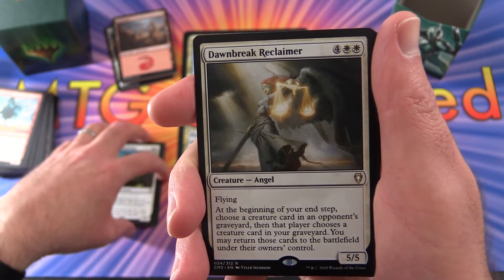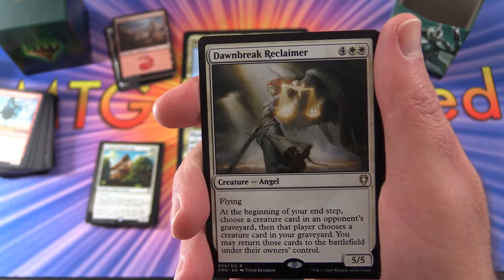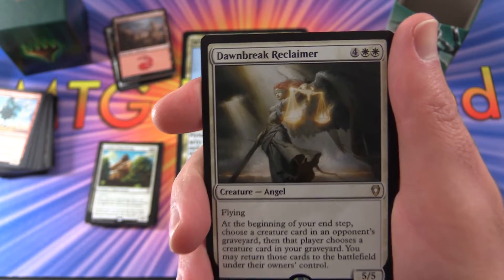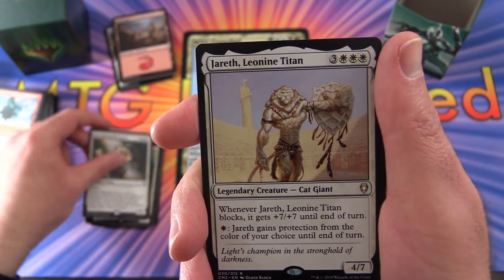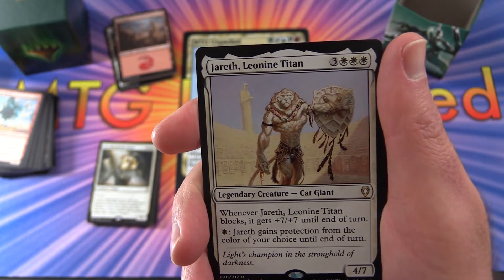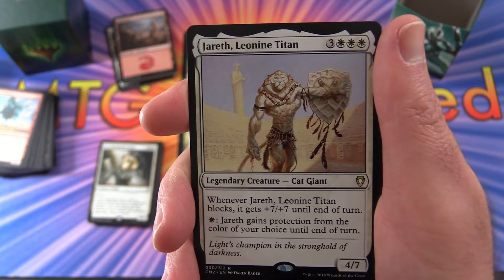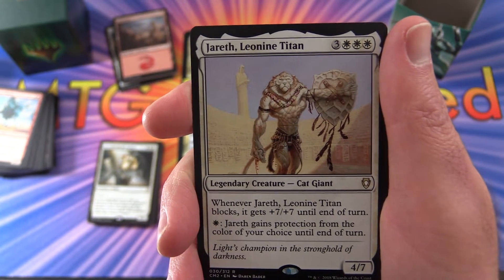Dawnbreak Reclaimer, creature Angel, 5/5 for 6 mana with flying. At the beginning of your end step, choose a creature card in an opponent's graveyard, then that player chooses a creature card in your graveyard - you may return them to the battlefield under their owner's control. Jareth, Leonine Titan - legendary creature, Cat Giant, 4/7 for 6 mana. When it blocks, it gets +7/+7 until end of turn - that's pretty good. Pay your plains and it gains protection from the colour of your choice until end of turn.